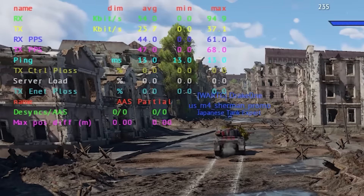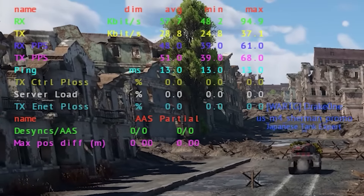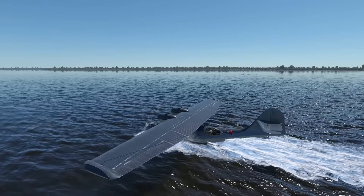You can get a bunch of debug information about your connection to the server by pressing Control+Shift+N. I think RX and TX mean transmitter and receiver, but beyond that I've not really got a clue what's going on here.